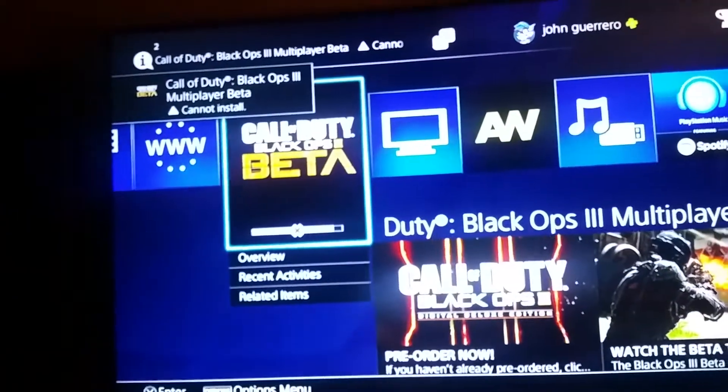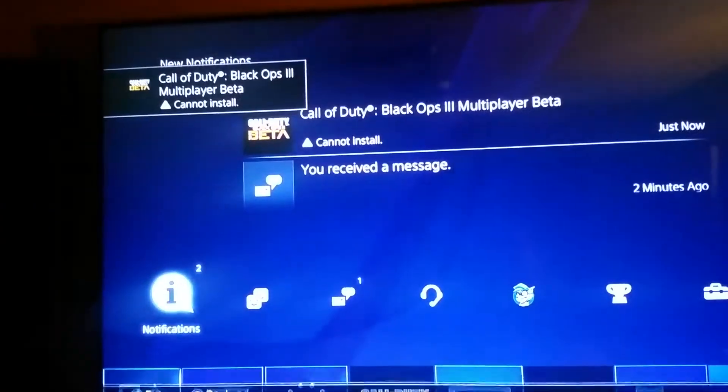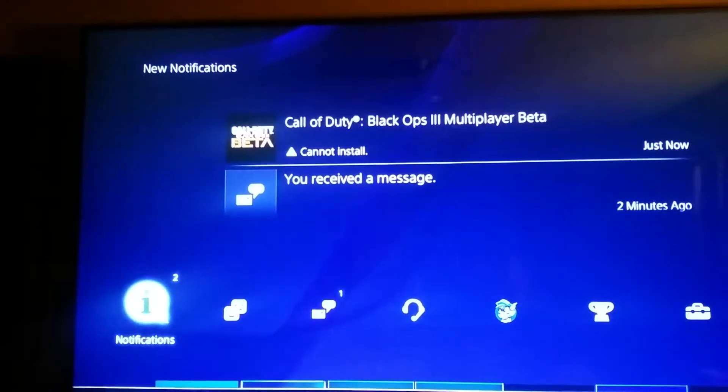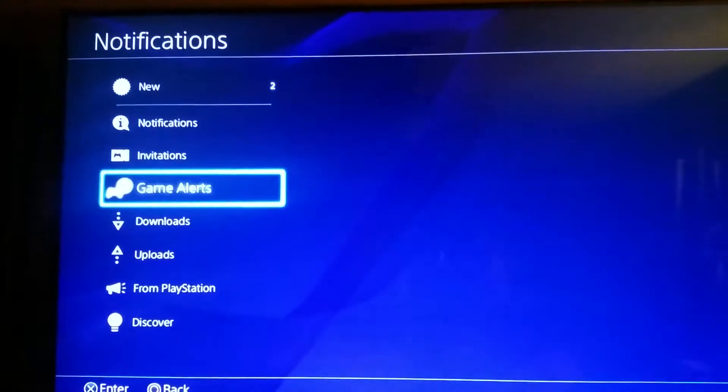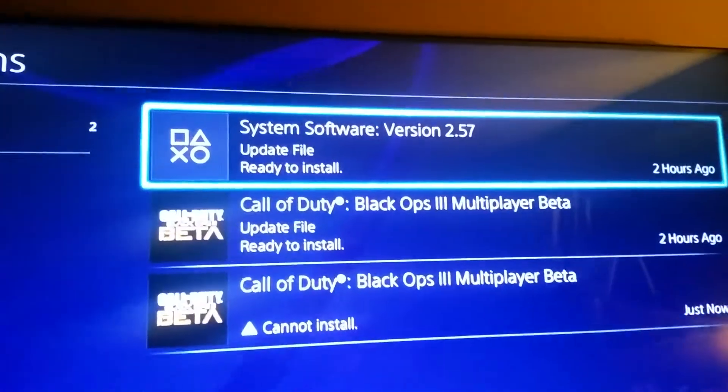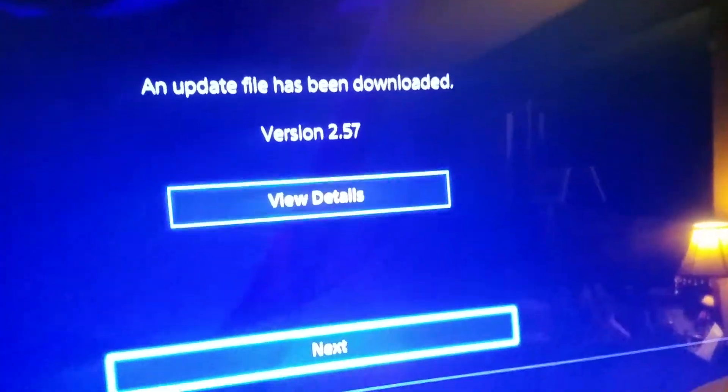After you're finished downloading, you're going to try installing it and it says cannot install. The way to fix this is very simple — you have to download the update. If it doesn't do it automatically, you need to install the software version 2.57. That's all you have to do, then you can install the game. Hopefully this helps — like, subscribe, and comment below. Thank you.